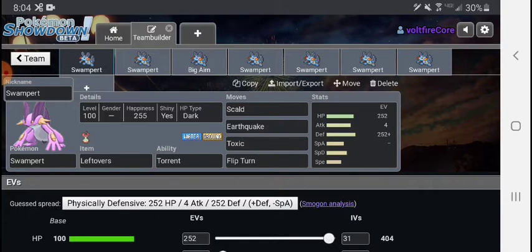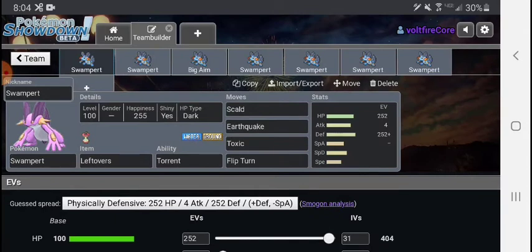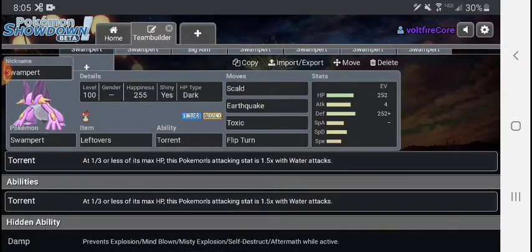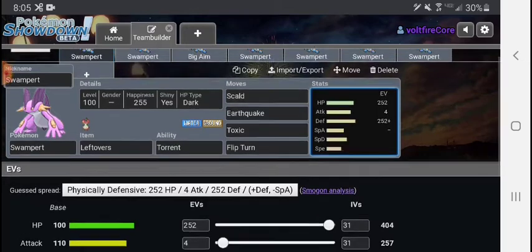This set might look kind of basic and his stats aren't that amazing, but I don't know why — this thing gets in, gets out, flip turns out, comes in, just gets some leftovers. Especially if you have it with any kind of recovery, like maybe a Wish Passer — this thing kind of lives forever, which is amazing. Of course you're going to be wanting to use Torrent, since Damp isn't too useful. I think Torrent is better if you get too low. Leftovers is pretty much the perfect thing to have on this dude.